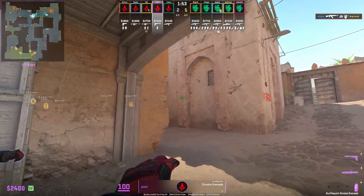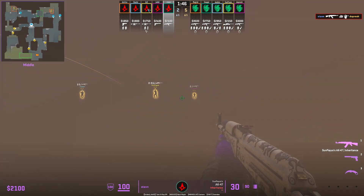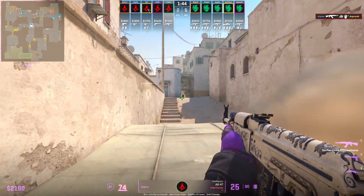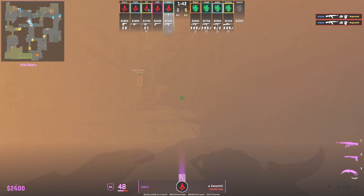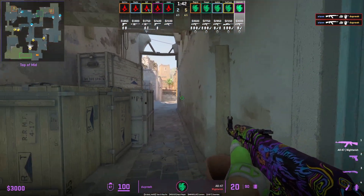An Astralis trick play: Yabby smokes the mid door to allow them to safely come out towards Xbox, where Stown gets boosted behind Xbox by Yabby and peeks towards Suey. Dupree was going to push down Suey but spots him at the last second, tries to fall back, and gets taken out.